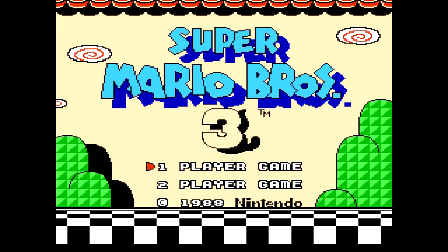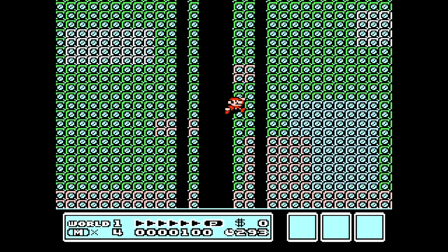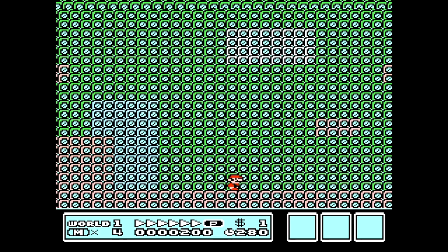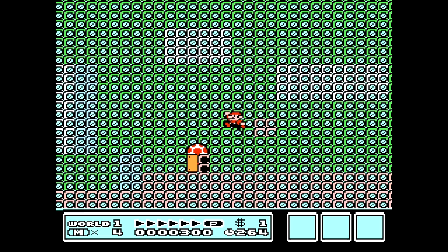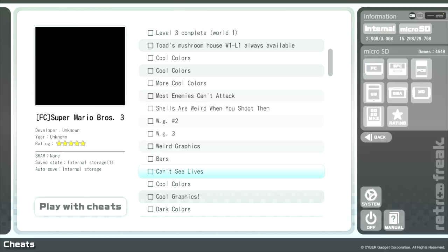Next up we're gonna try out Weird Graphics — we'll try out a few of these graphical cheats. This one looks pretty crazy on the overworld map, and it's kind of repeated that in the actual level. It looks like the only thing not really glitching out is Mario and the enemies. The background is those little green squares, but so is the semi-solid. We try to get a mushroom but die yet again.